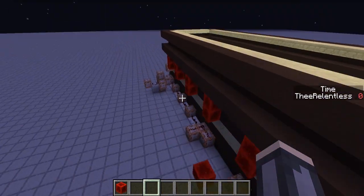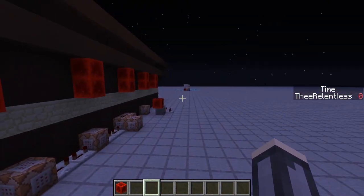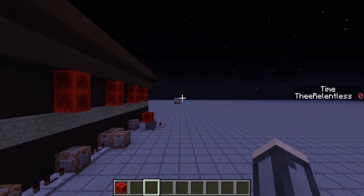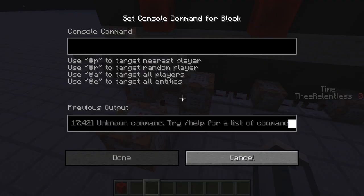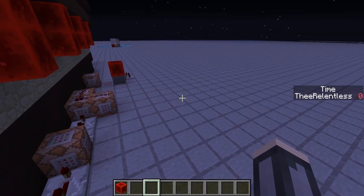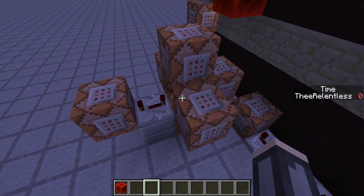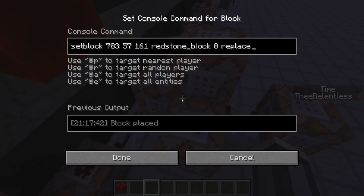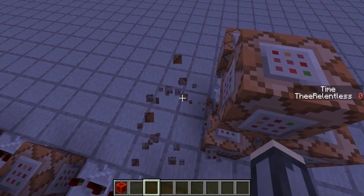If we press this Reset Game button, all it does is set a command block into the middle of these. This one sets a redstone block over there to clone the top one to the bottom, so it refills the dispenser. This one clears it. They're supposed to set blocks there, but they don't need to — it's okay, because when you die it actually sets them anyway.